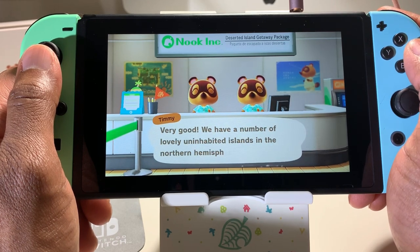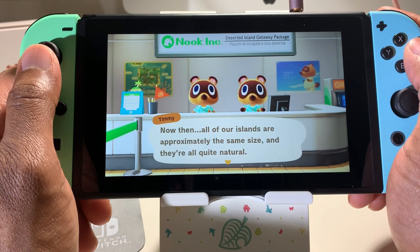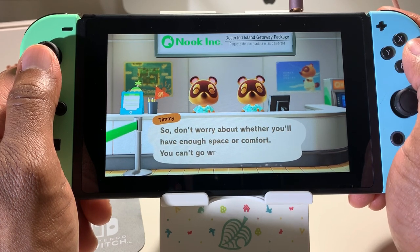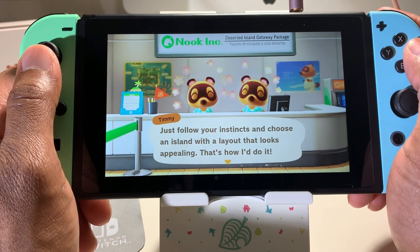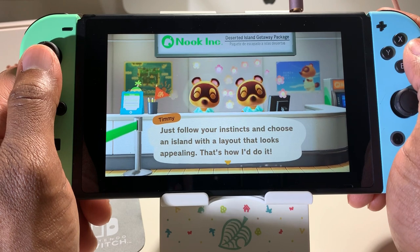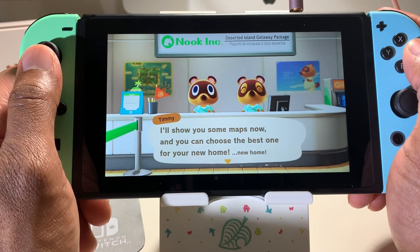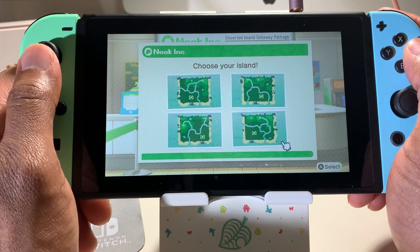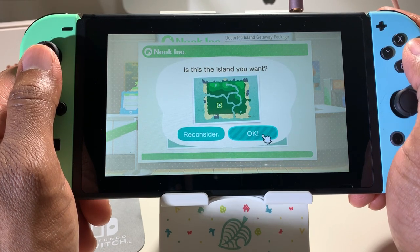They have a number of lovely uninhabited islands in the northern hemisphere to choose from. They're all approximately the same size and quite natural, so don't worry about space or comfort. You know what, referencing another game — Stardew Valley — I chose a map that didn't have a lot of room. There's a lot of reading in this game — is this typical? Someone let me know in the comments. Okay, we'll go with this island map.